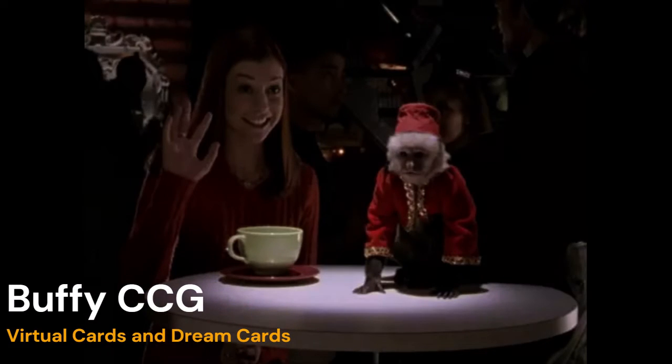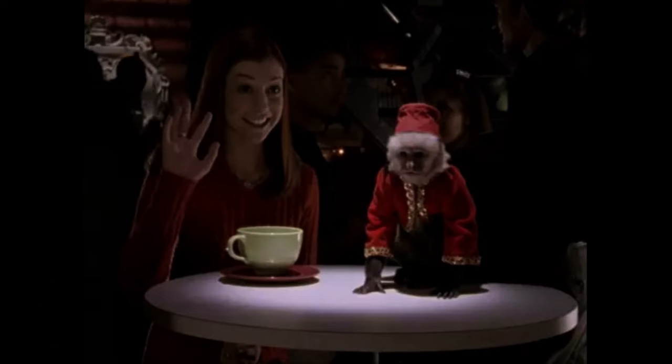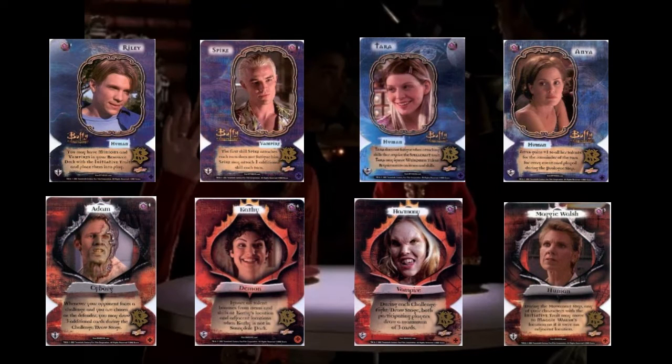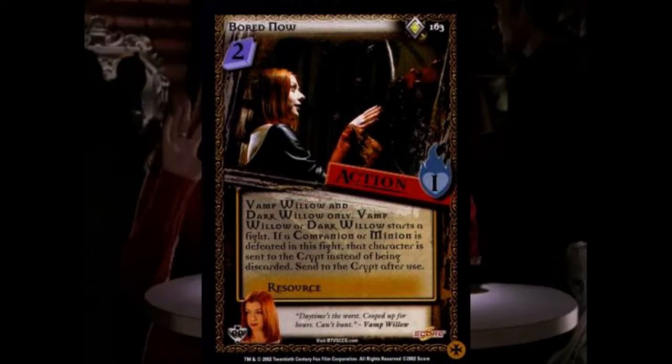In Class of 99, the essence cards found in the starter decks were double-sided. One side had a character prominent in Season 3 — Buffy, Xander, Willow, Angel, Faith, The Mayor, Mr. Trick, and Kakistos — while the other side each had a character important to Season 4: Riley, Anya, Tara, Spike, Adam, Maggie Walsh, Harmony, and Kathy. Class of 99 also had a card called Borednail, which was a Vampire Willow and Dark Willow only card — only cards being exclusive cards that could only be included in decks with matching essence cards.